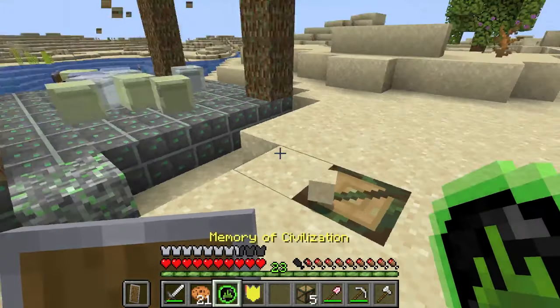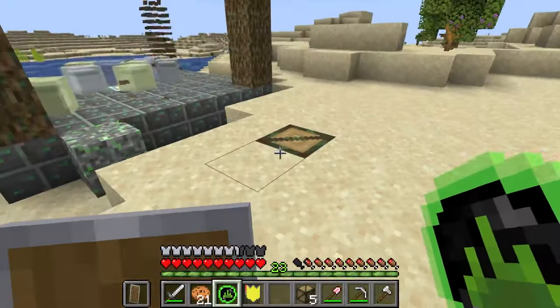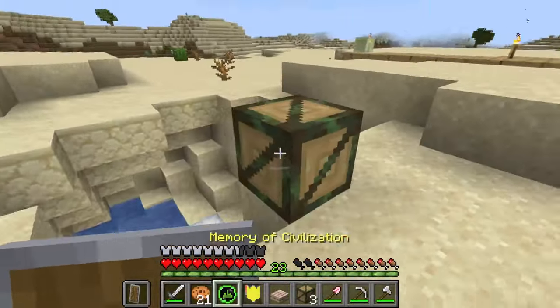To expand your colony, designate new colony locations near the colony using familiar cores, right-clicking them with your memory of civilization to mark them.